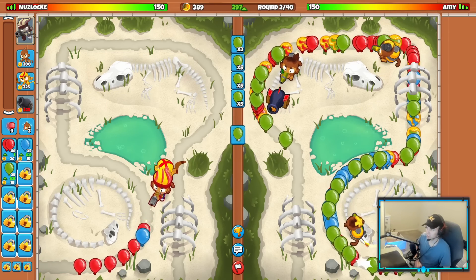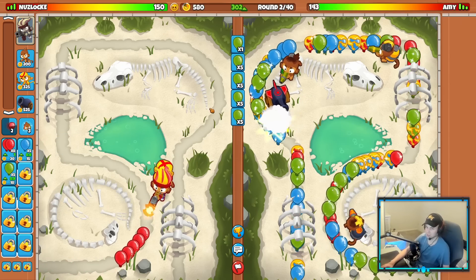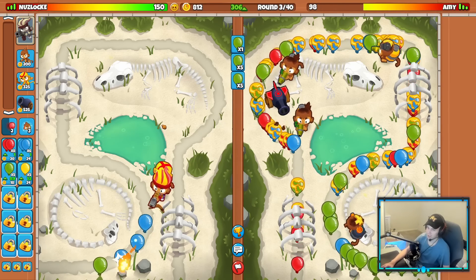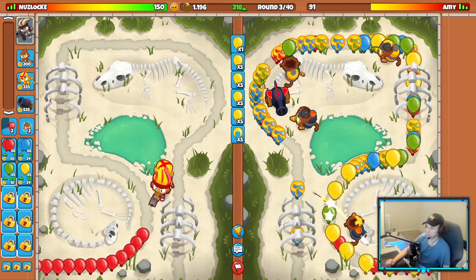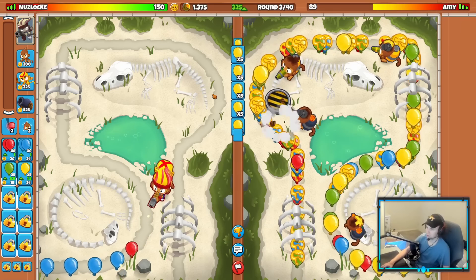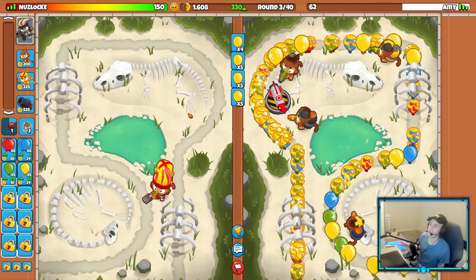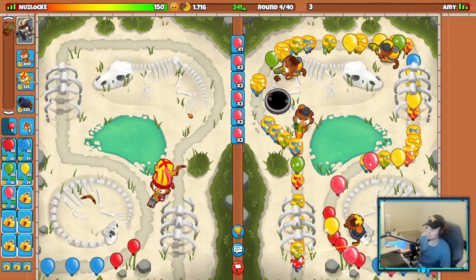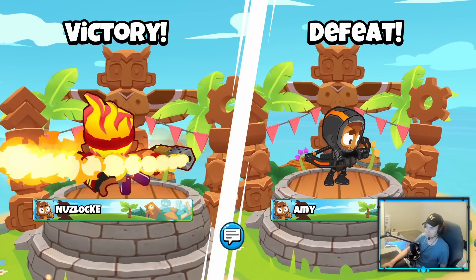They're upgrading their glues - we're gonna balloon boost you out. Another tip Amy: when you're leaking this many lives it's a good thing to tower boost - press spacebar on your keyboard or hit the monkey icon on phone. The glue gunners are actually helping their defense by slowing down the balloons and grouping them up, so the bomb gets better value per explosion. You've got to teach them one way or another how to defend - sometimes you just end it round four. I'm sorry Amy.